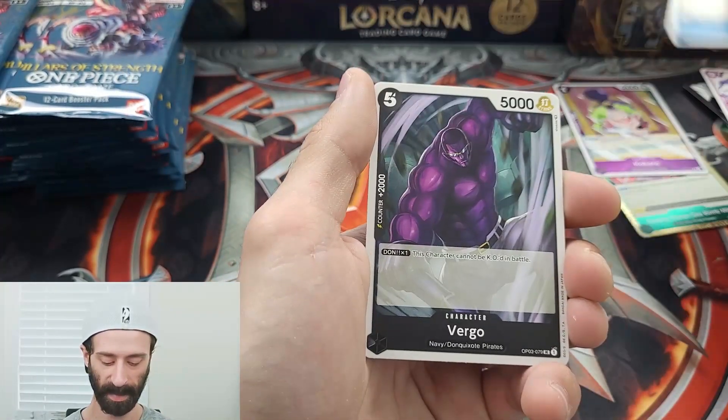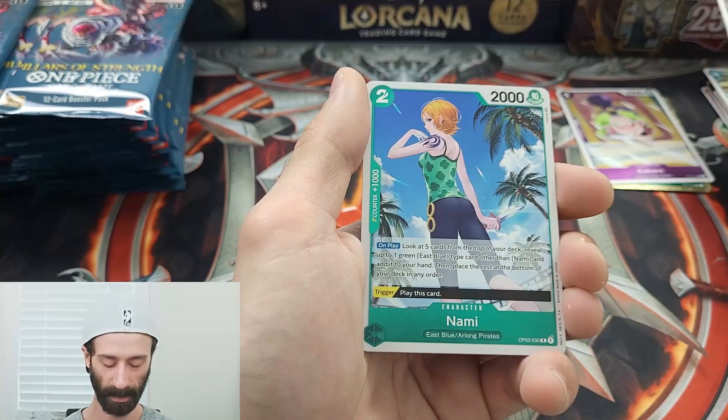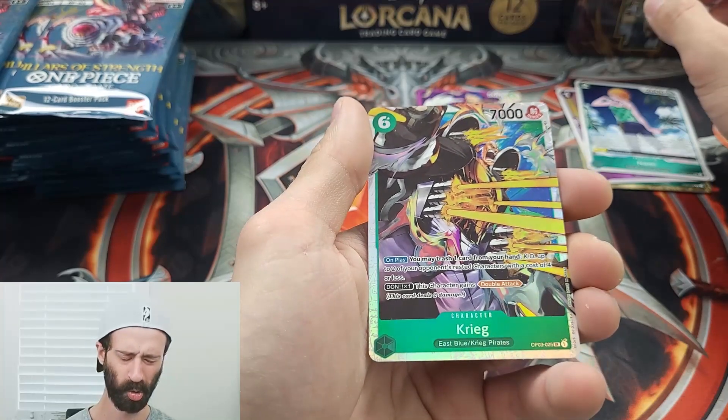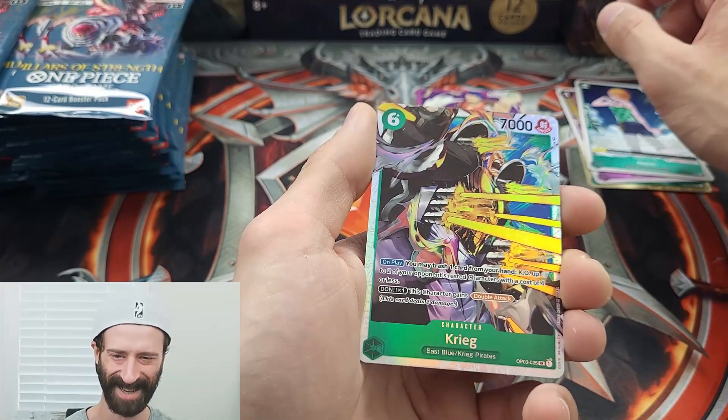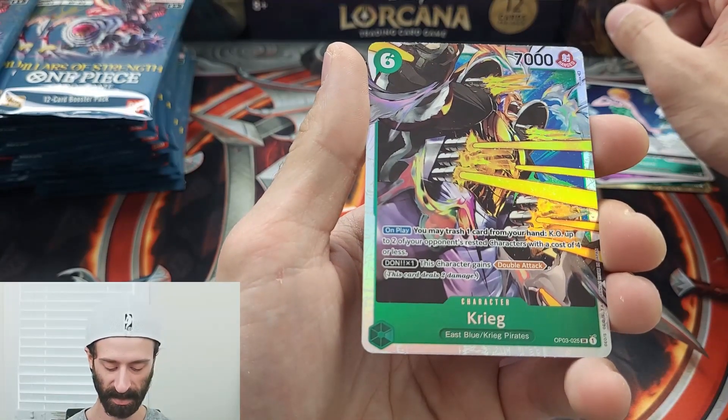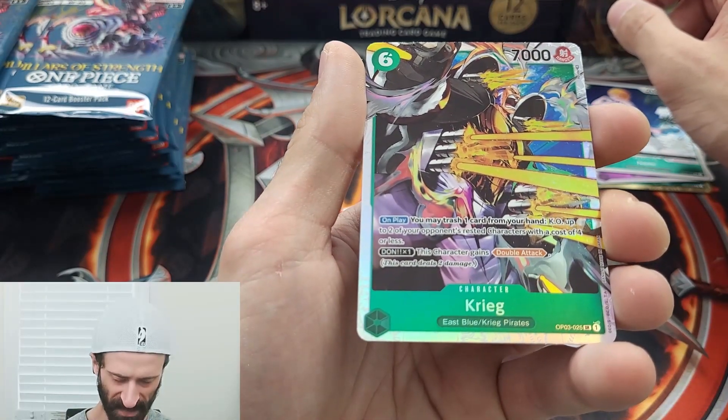That's one improvement I would make. But other than that, card quality feels great. Even from the first box I opened — Nami on the rare. Oh man, what a box already. Like, you gotta be kidding me. Craig with the SR pull. I literally can't find that card on the price list.